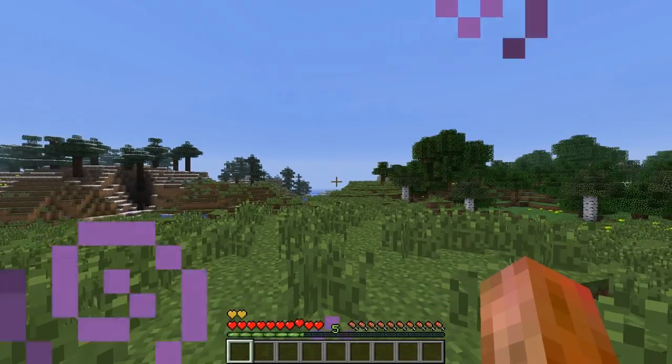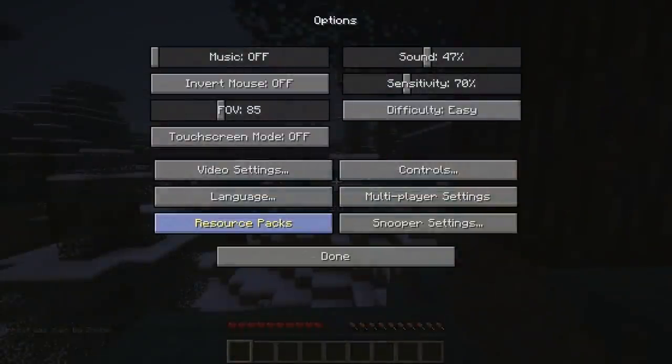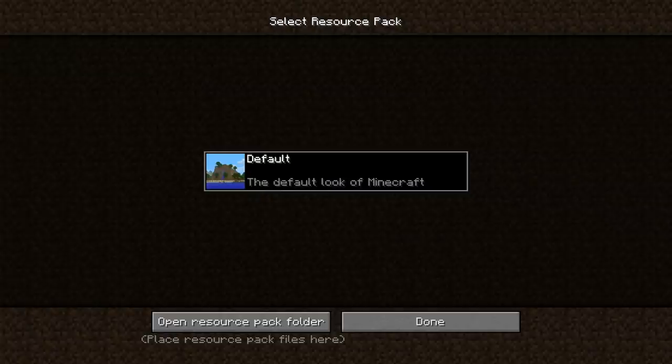The health boost effect will give you a couple of extra hearts. Zombies were also given a buff in that they can track you for much further than 32 blocks away. Texture pack support is no longer in the game but was replaced by resource packs.